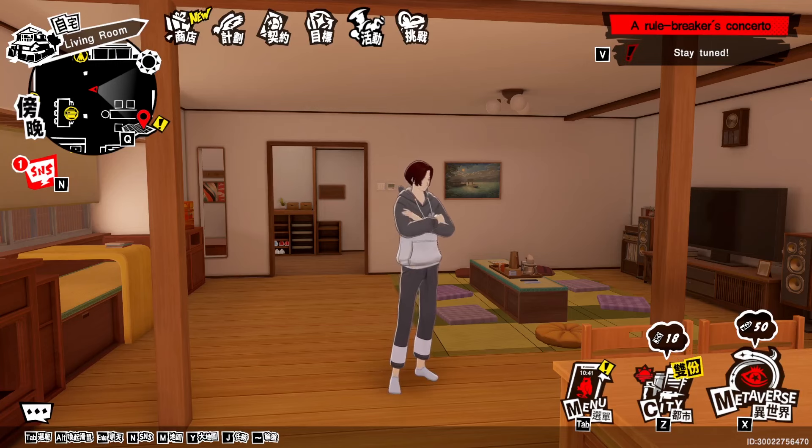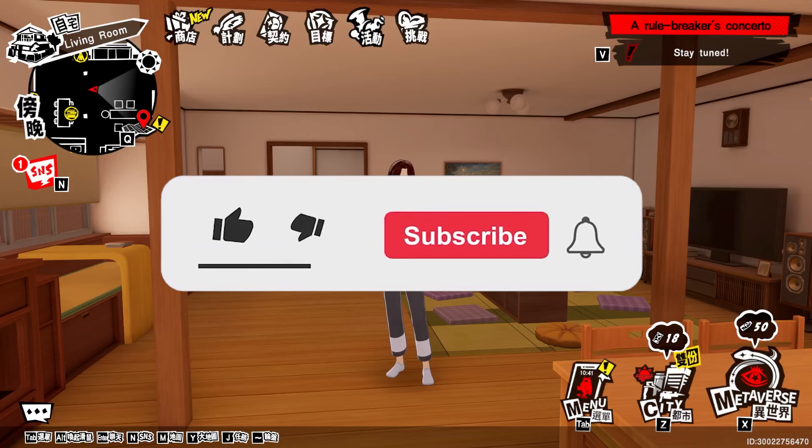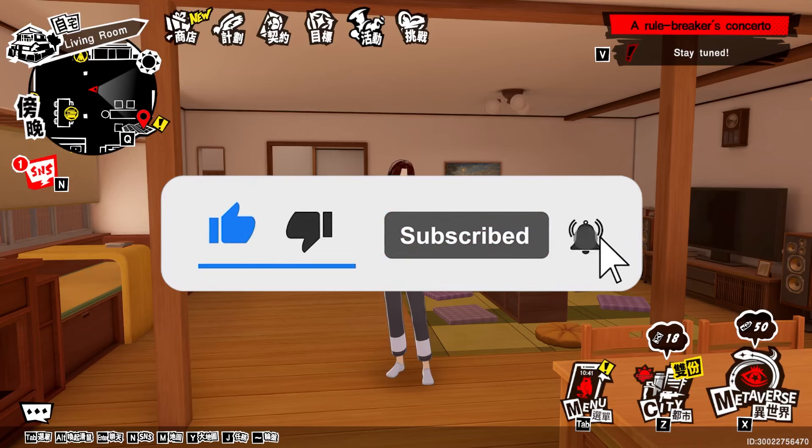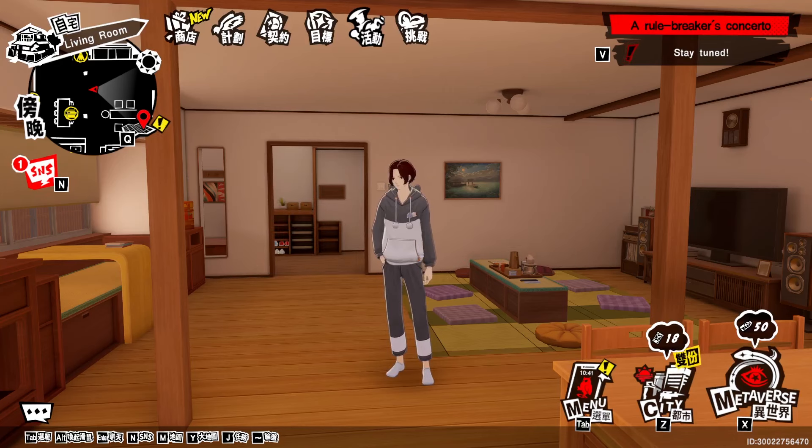Without further ado, we're going to be covering a few things, such as the best teams and their respective DPSs, mementos and the palaces included, some recommended confidants, and then lastly, Persona Inheriting. All this stuff is going to have different timestamps, so be sure to skip through the video with whatever you need to learn. Let's go ahead and jump straight into the video.